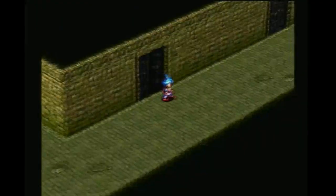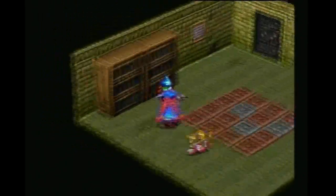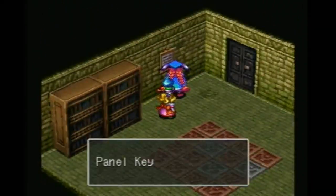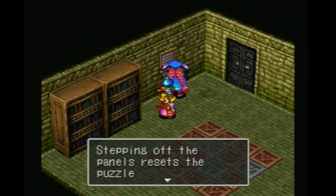There are ways you can kind of mitigate some of the accuracy issues. Oh, puzzle room. I don't remember how to do this. Panel key — stepping on the floor panels triggers a switch.